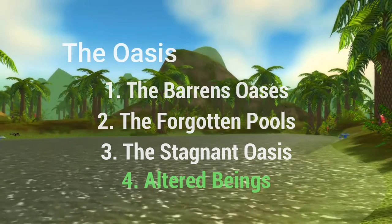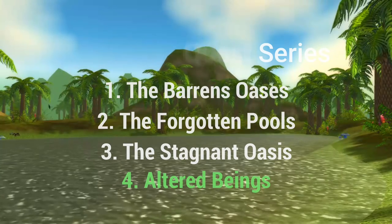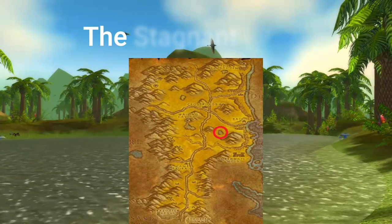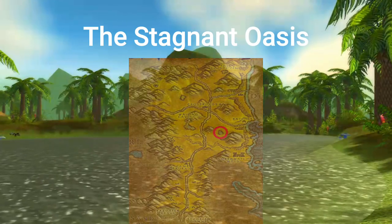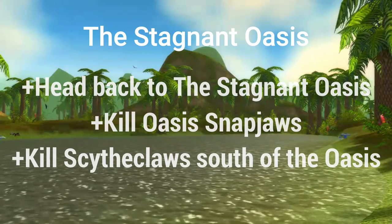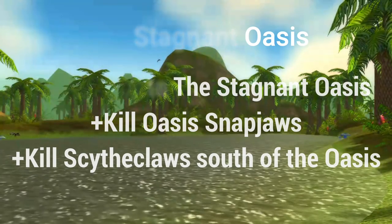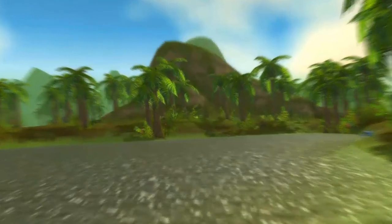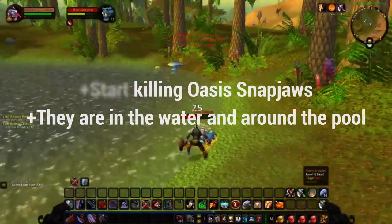Once you've completed picking up the quests in Ratchet, we can move on to the fourth and final part of the Oasis quest series — Altered Beings. The Stagnant Oasis is found to the southeast of the Crossroads, near Ratchet. We've been here before to test the seeds, so you should know where this place is. Head back here and kill some Oasis Snapjaws. When I got here on my Orc, it was packed, so I'm going to be killing them on my Troll here.